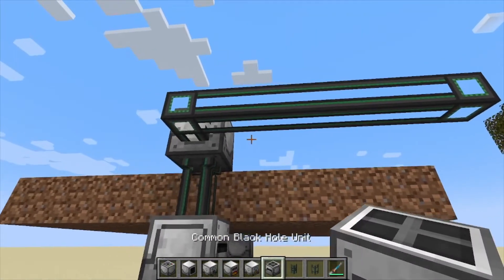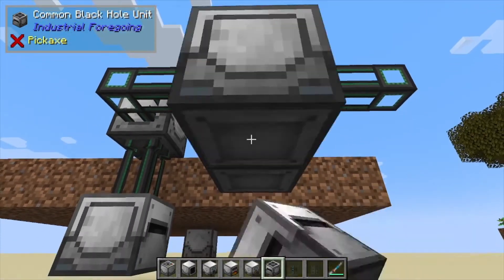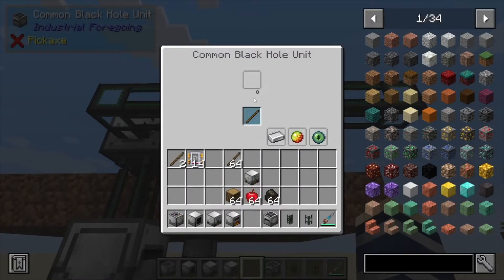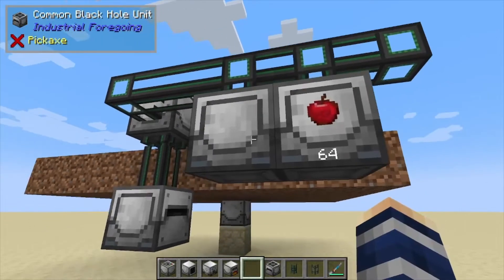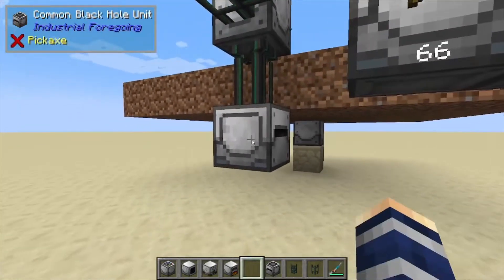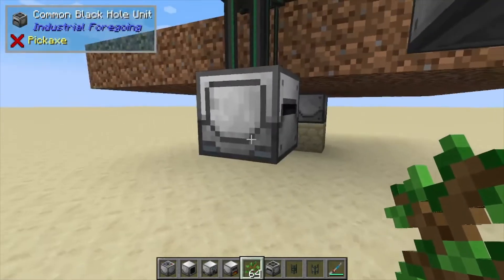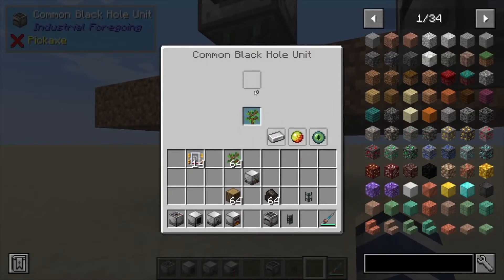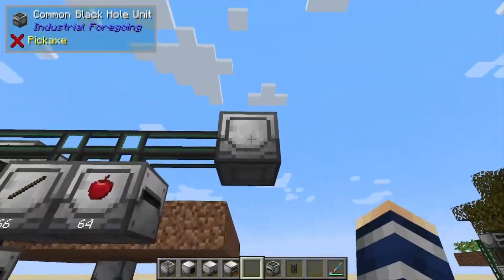Next we're going to bring over our piping, lined up with the farm here, and this is where we're going to place our other black hole units. We're going to skip a slot, then place one black hole unit — shift click with an empty hand — and make this one sticks, so any sticks that come out go in there. The next one is going to be apples. The final one is saplings — oak saplings specifically. Put the oak sapling in there and now it's only going to allow oak saplings to go through. Up at the very end, off the edge, this is going to be where your oak logs go.